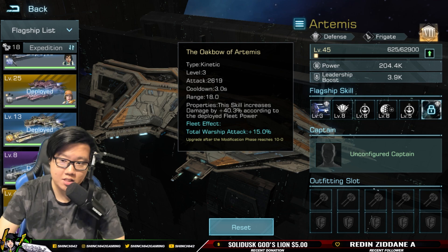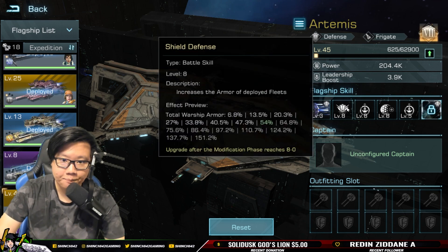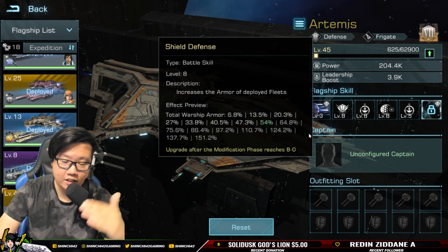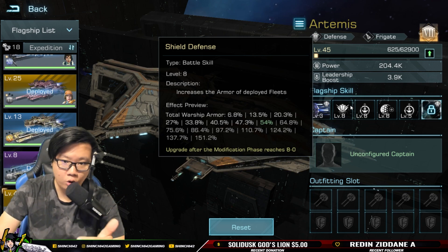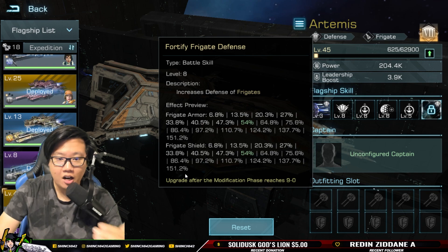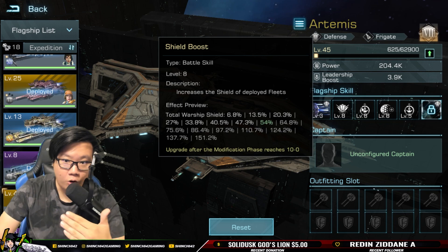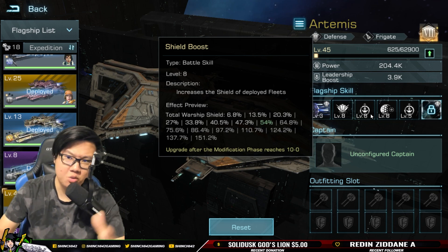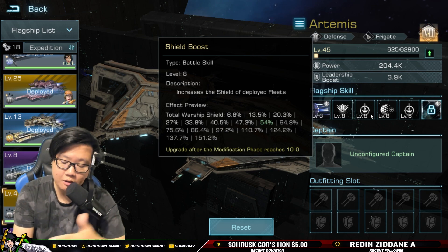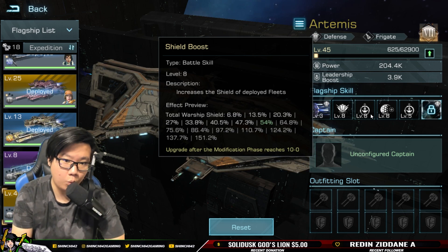Now let's look into the Artemis. With Artemis you get warship attack — it's a kinetic weapon type with armor. At end game you're looking at 151.2 total warship armor, another 151.2 frigate armor, 151.2 for shield, and total warship shield for deployed fleets. One of the best things about Artemis is that it doesn't only benefit frigates — if you mix frigates with other ships, like a Brontes-Artemis setup, it also works.